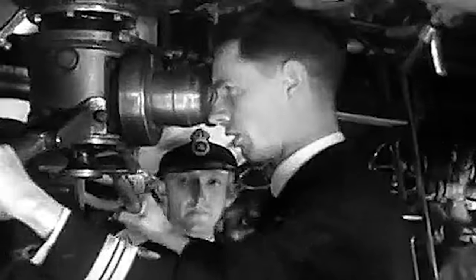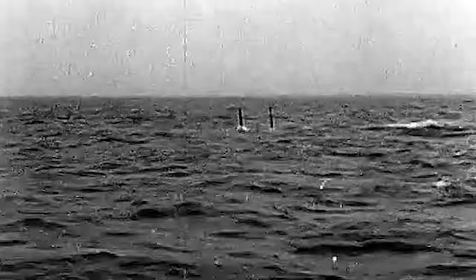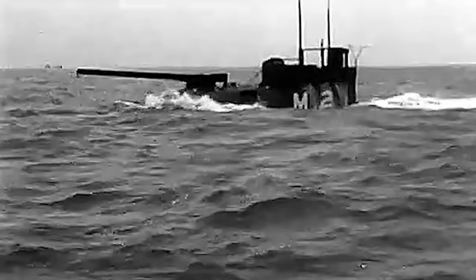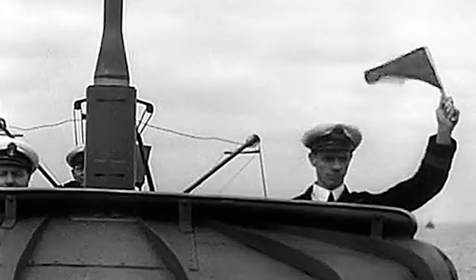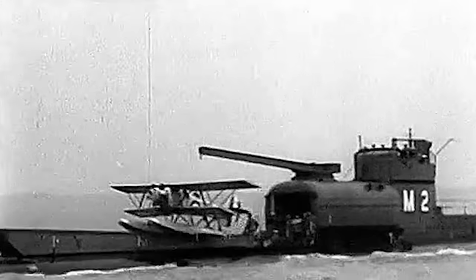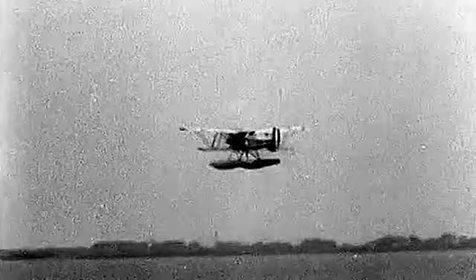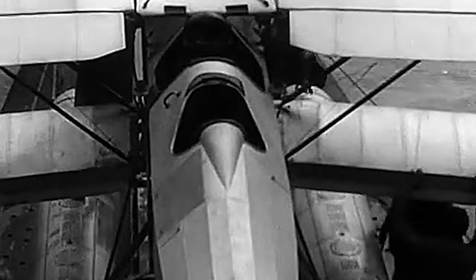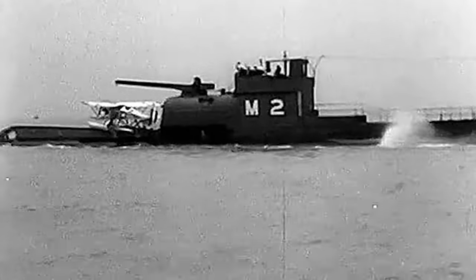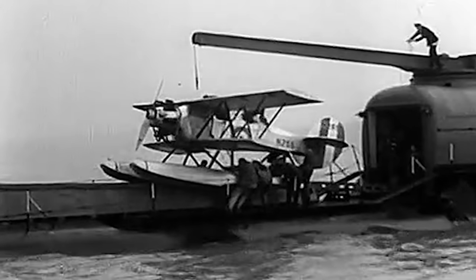Due to the constraints imposed by the Washington Naval Treaty and the loss of HMS M-1 in 1925, the Royal Navy faced challenges and was compelled to repurpose their remaining M-class submarines. Among them was the M-2, which underwent a remarkable transformation. She was retrofitted with a watertight hangar that housed a small seaplane known as the Parnall Peto. In October 1928, a hydraulic catapult was installed on the M-2, enabling the seaplane to be launched from a ramp on the submarine's forward casing. Consequently, the submarine and her aircraft could carry out reconnaissance missions ahead of the fleet, diving underwater to evade potential threats. Equipped with folding wings, the seaplane would be catapulted off the deck runway, and upon completing its mission, would be hoisted back on board using a specially designed crane. The crew of the M-2 took great pride in their ability to swiftly launch the seaplane and constantly aimed to improve their speed record.